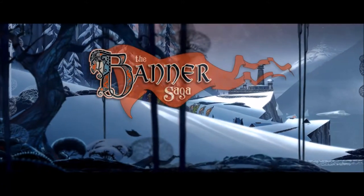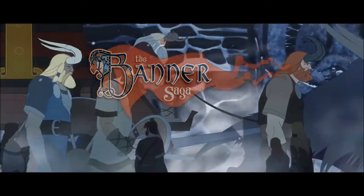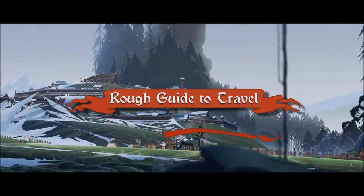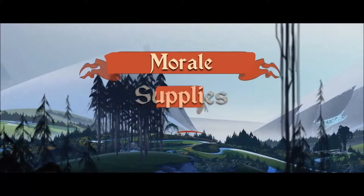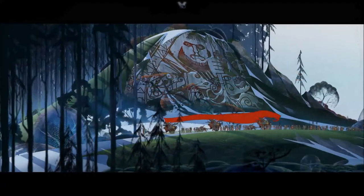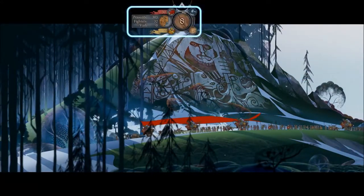The Banner Saga will take you on an immersive journey where your choices directly affect how your personal story unfolds. Travel is very important to consider when making choices during your epic journey. It comprises a small but important number of stats: morale, supplies, and population, all of which can greatly affect your experience and impact each other. These stats can easily be tracked in the Travel HUD at the top of the screen.